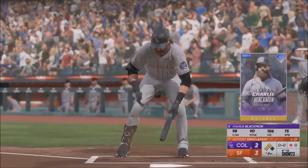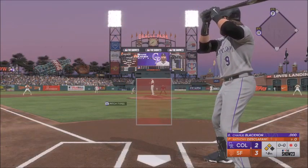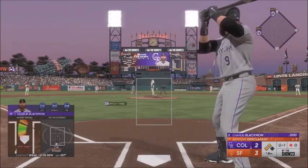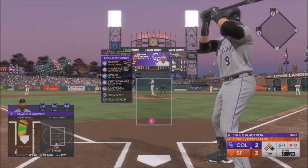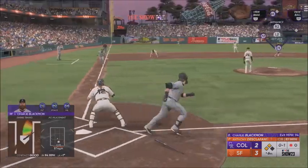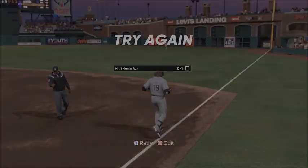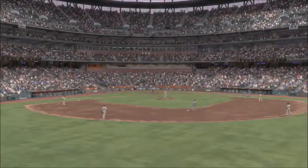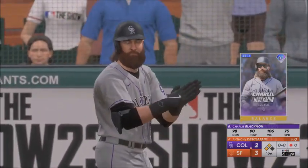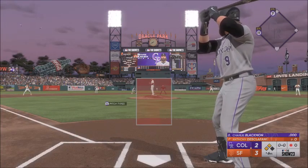Here's Charlie Blackman, center field. First offering is fouled off. Ultimately you want to tie him up, get the ball in on the plate so he can't get the barrel to it. This one bounces to Longoria, throws across the diamond — now two away as they get a run across. Who's having Longoria playing for — the Giants or the Diamondbacks? We just saw him yesterday on a mission playing for the Diamondbacks.